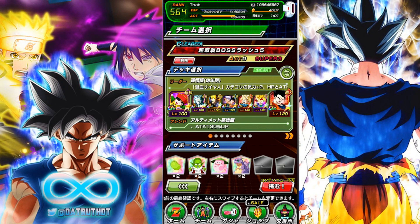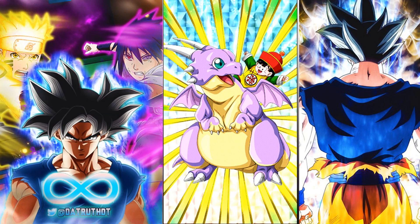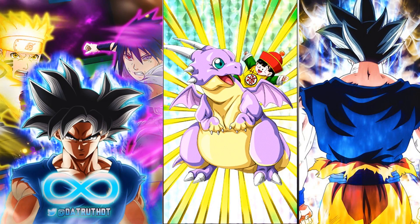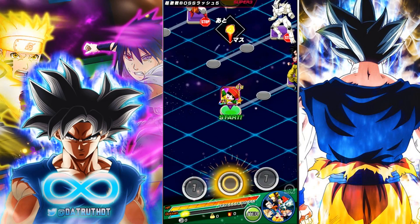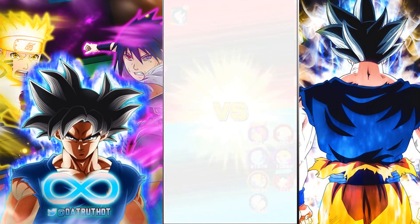Alright guys, we're back for another Dokkan Battle video. Along with LR Bardock and the Lord Slug event came this Kid Gohan. I really like this Kid Gohan — this is the kind of almost goofy unit that I do like them releasing. It's Gohan from the beginning of the Lord Slug movie, when he's whistling and playing around with Icarus. He's a free farmable unit and also a category leader for the hybrid saiyan team.